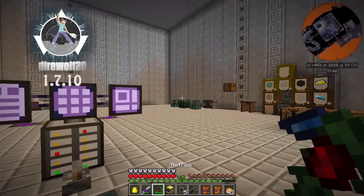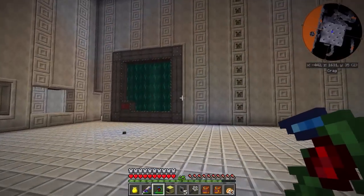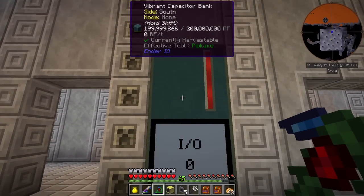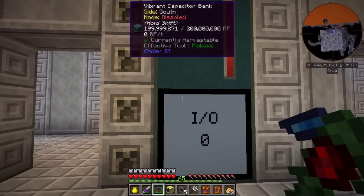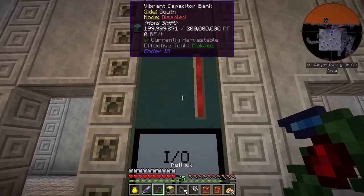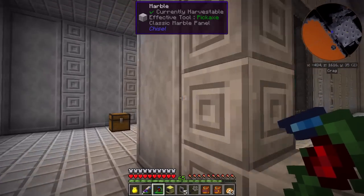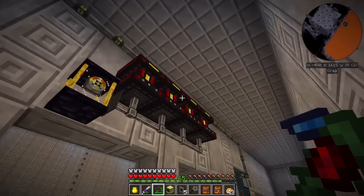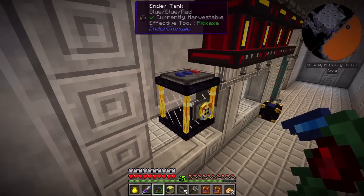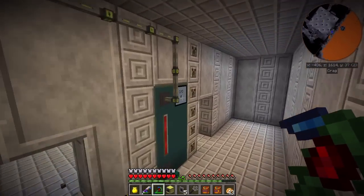Hey guys, this is nefarious411 and welcome to episode 32 of my modded survival series. In the previous episode we were able to create our big reactor, and in between episodes I went ahead and straightened it up a little bit, even created this capacitor bank — several more. Now we've got eight capacitor banks, which is a total of 200 million RF. I have it connected to both the other reactor up there and the lava generators, but the lava is drained out again, so I would have to go into the Nether to replenish that — hopefully after today's build we don't have to do that.